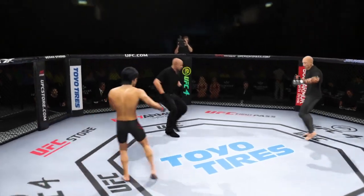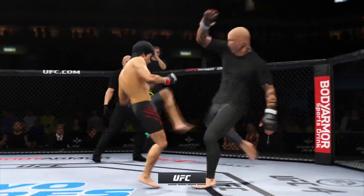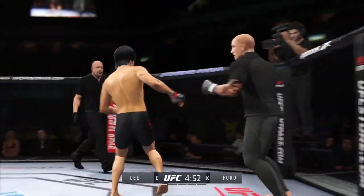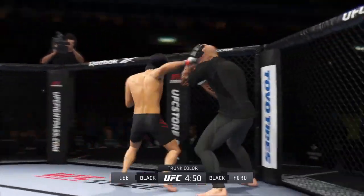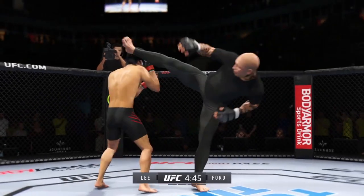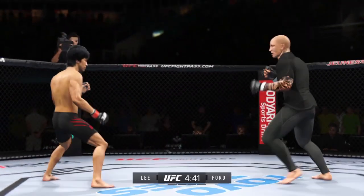All right, let's get this one started. Round one is underway, and we've got a striker who is a force to be reckoned with tonight. He draws a guy who can do a little bit of everything, and that guy is usually the one with the advantage. But we know what a high-level striker is, and this guy is as high-level as we've ever seen in the UFC.